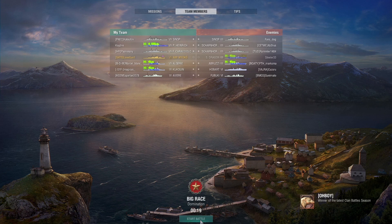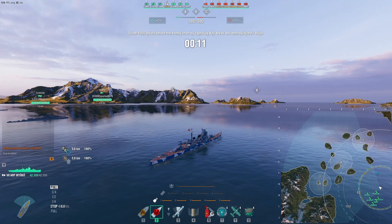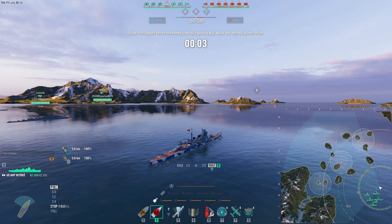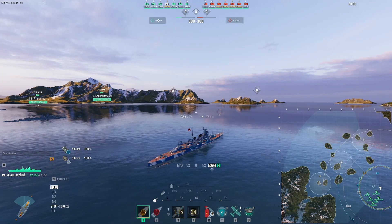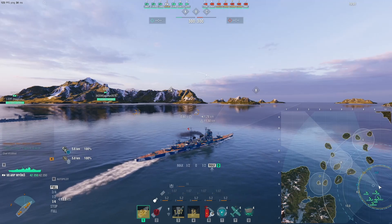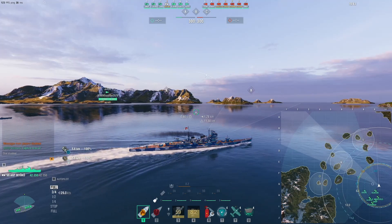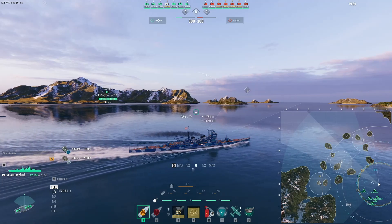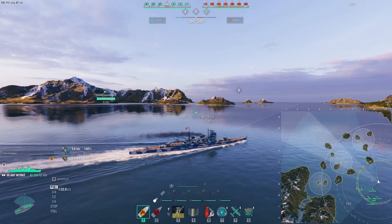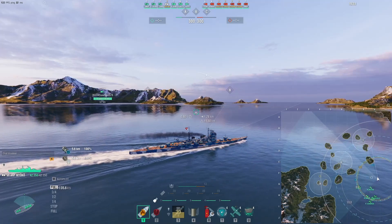Okay, the map is Big Race, it's Domination. We're up against a Sinop, two Scharnhorsts, another Myoko — known as the S-Dragon — a Duca degli Abruzzi, a Hobart, and a Fubuki. I'm on the right flank so I'm going to head for C — there's a good reason for that. I really like the islands on that cap. Since we've only got one destroyer, someone is going to have to be brave and cap in a cruiser, so I'm heading for D8.